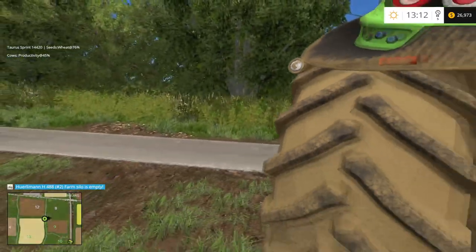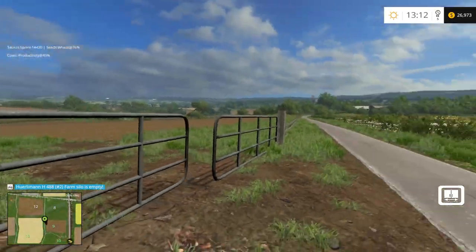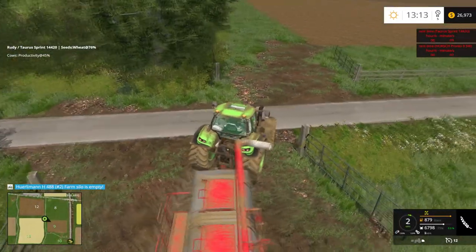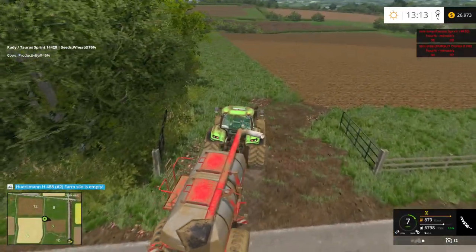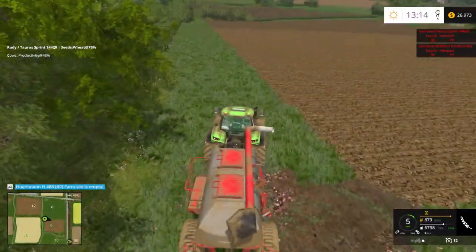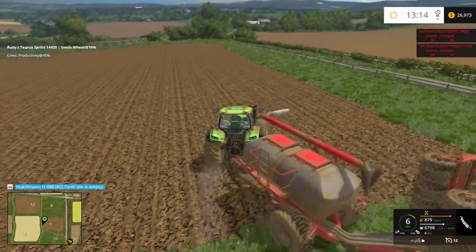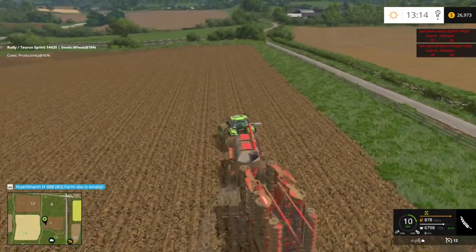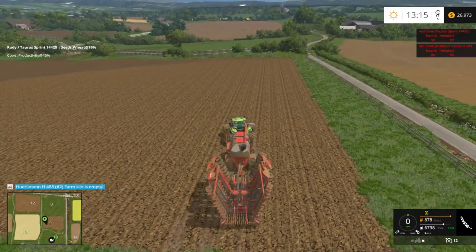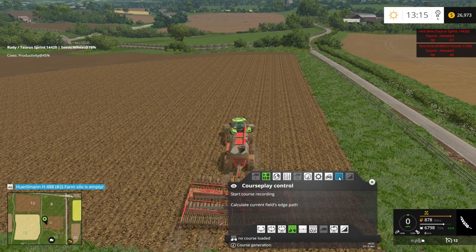I've got to go over and open this gate. Squeaky gate on this side - get your squeak on. Okay, now let's see - I'm gonna have to do a headland here. So let's put this out, and then we're gonna do a course on field nine.